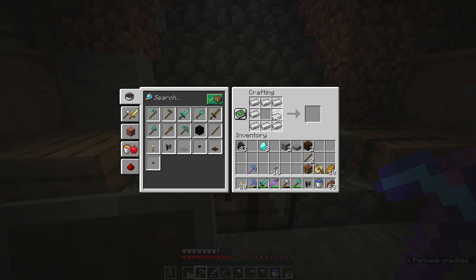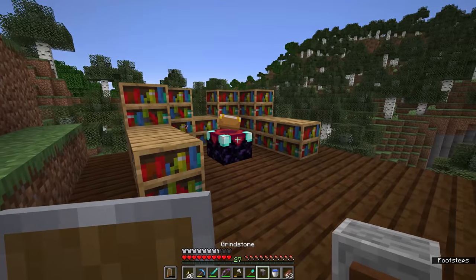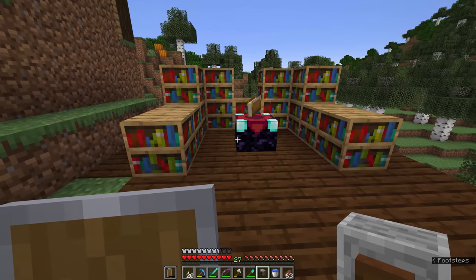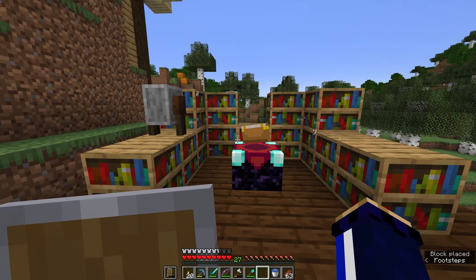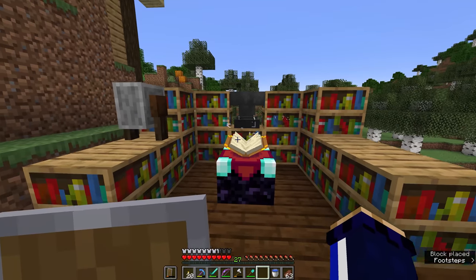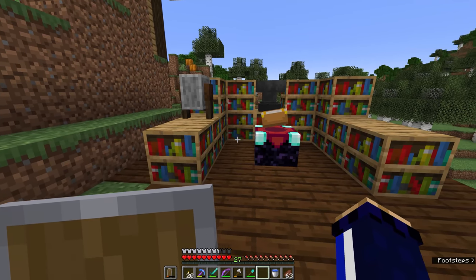Two planks, two sticks, and a slab in the center will get you a grindstone. While we're down here, we're going to craft three iron blocks and combine those along the top of the crafting table with a stem and a base in the middle, and that will get us an anvil. These two are basically the perfect accompaniment to an enchanting setup. I'm going to put the grindstone over here on one side and probably put the anvil in the middle. The placement of these is not important, but I'm just going for the aesthetics right now.